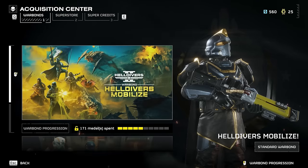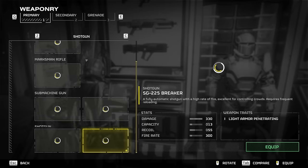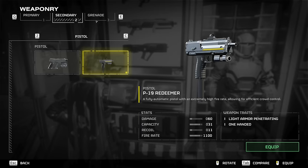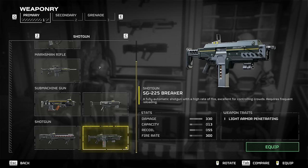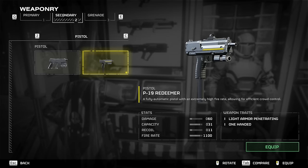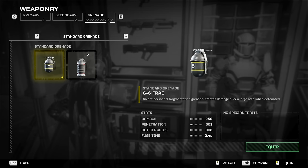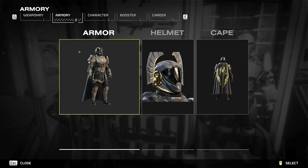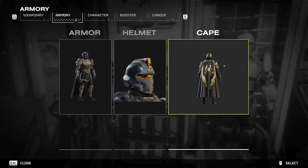So that's how you get your weapons and armors. Now let's say you want to put those on - that's where the Armory comes into play. In the Armory you have your primaries, secondaries, gadgets, and grenades. I'll recommend some weapons at the end of the video. Under Armor, you can adjust your headpiece and body armor - I can equip a different helmet right here and now I look fancy with a cape.